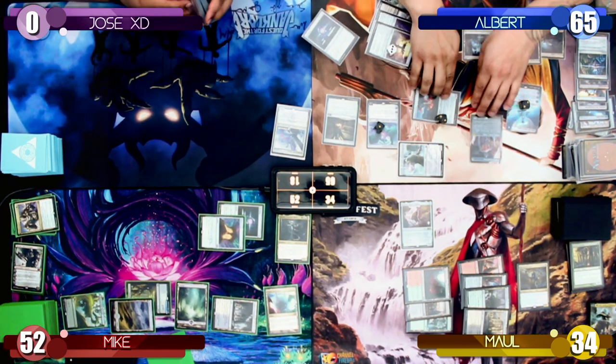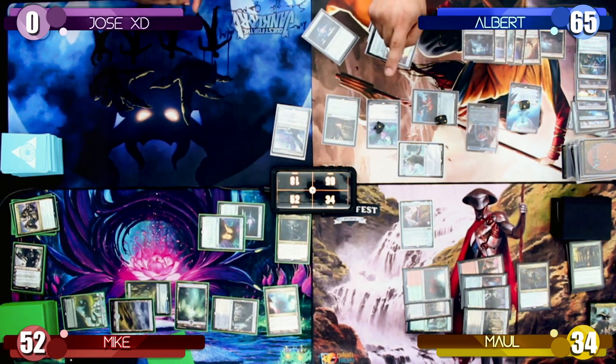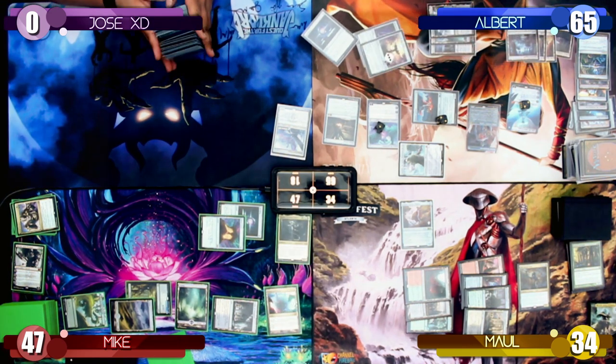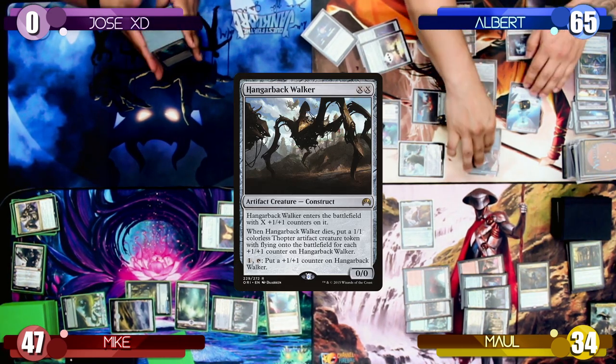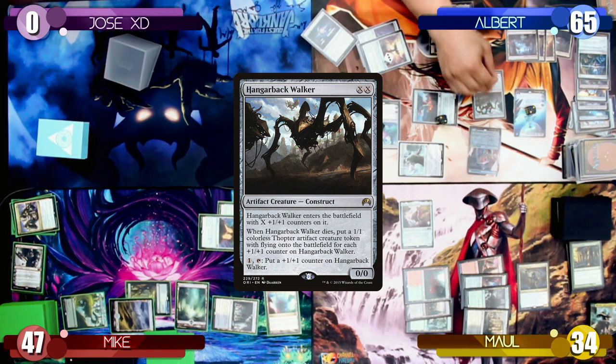I swing my 2 Meteor Golems at Mike, dealing 6 damage. On my second main phase, I cast a Hangerback Walker for 3. After that, I pass my turn to Maul.